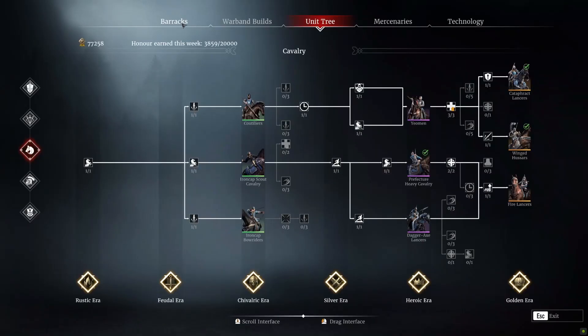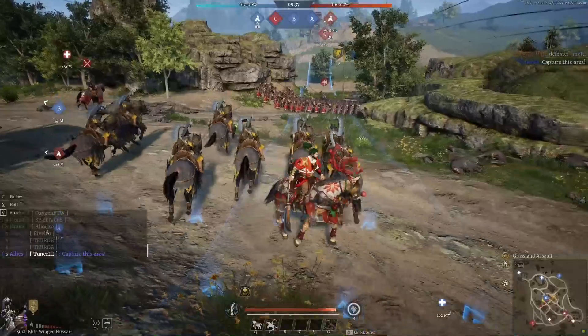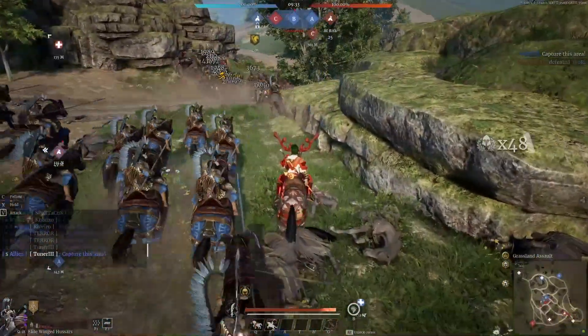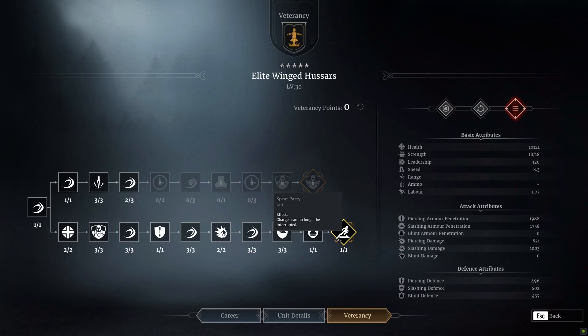Looking at their veterancy line and how I've built these guys: I've gone all the way down the bottom line, which increases their damage, gives a little extra defence, and makes their charge uninterruptible. A word of warning though — some units still somehow seem able to interrupt their charge despite this, which is a bit annoying. The bottom line is still the best choice because it increases movement speed, gives a bit of defence, a bit of attack, and the top line gives a 5% charge damage increase.